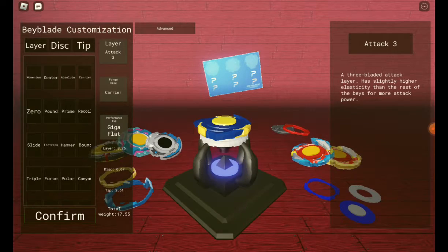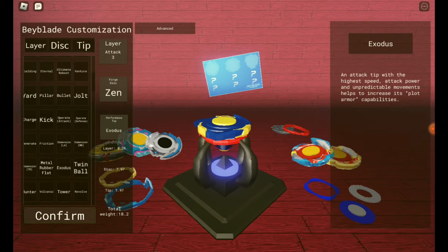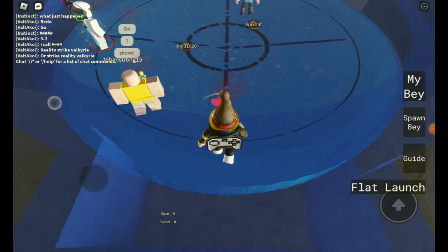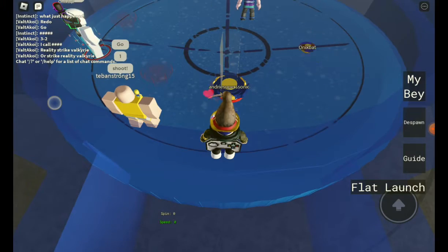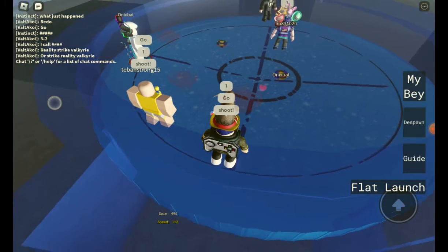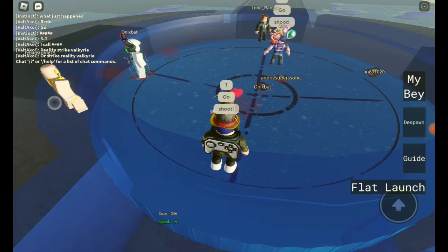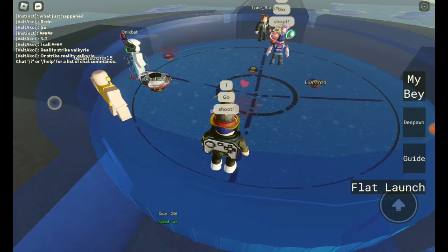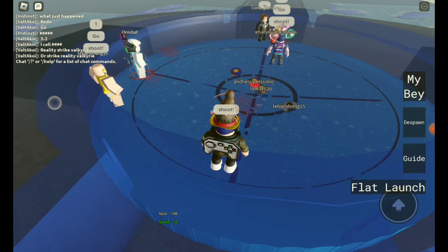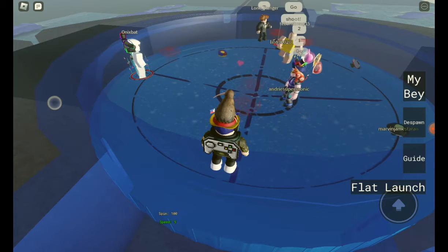The first combo is Attack Tree, Xan, and Xogis. This is a twist, and only Valkyrie has combos — the best combos of Valkyrie. This is the first one, the Brave Valkyrie combo I think. It's the best at attacking, but I don't even know how it's going to be fast by the stamina bay. It's really good at attacking — super strong. That's why I love this bay.